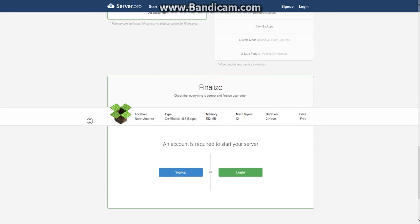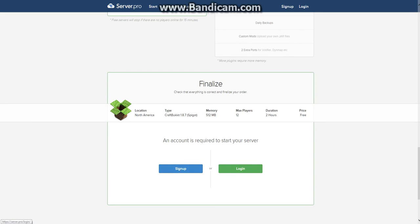Then you get up to 10 plugins, and that's pretty much it. You finalize it, set it up, sign up for it, and it should instantly make your server — within maybe like a minute. So that's basically how you get a completely free Minecraft server in 2015. Please be sure to subscribe, like the video, and leave a comment if this worked for you.